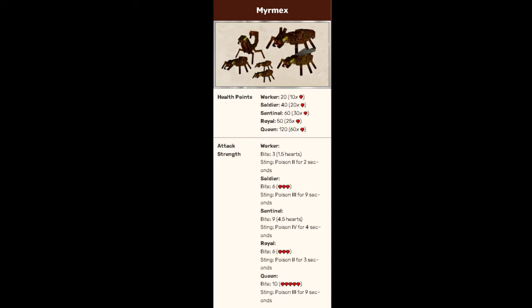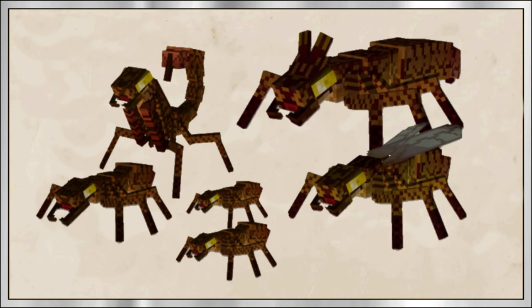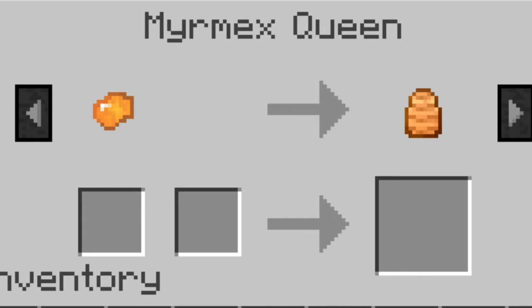If a player manages to reach a reputation of twenty-five, all Myrmex castes in the hive will turn neutral towards them. If a player manages to reach a reputation of fifty, all Myrmex castes in the hive will become willing to trade with them. Trading with a Myrmex works much like trading with a villager, as you must give them a certain item to get another in return. However, unlike villagers which use emeralds as a currency, Myrmex use resin corresponding to their biome.